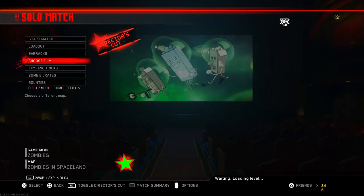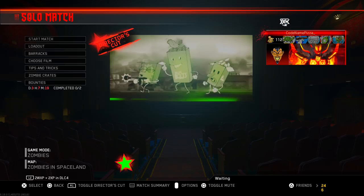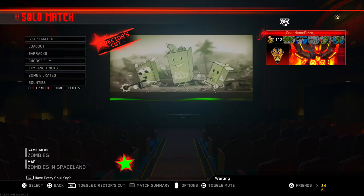The code is: left, left, down, up, up, right. Now at the moment, to the best of my knowledge, you have to complete every single easter egg inside of director's cut and beat the director's cut boss fight. Once you've done all of those things, you can unlock Willard Wyler on Spaceland — but it has to be in director's cut. You cannot do this without director's cut being on.